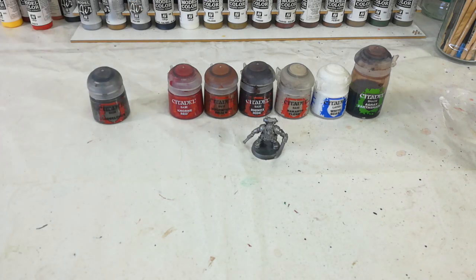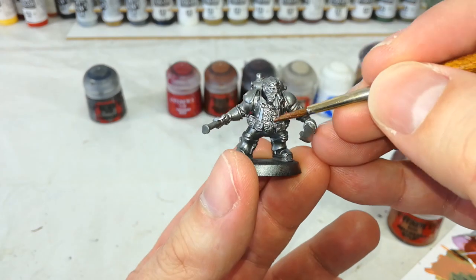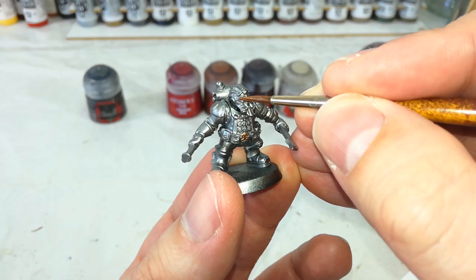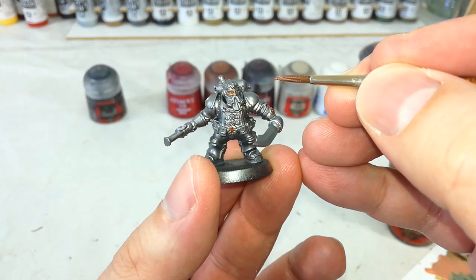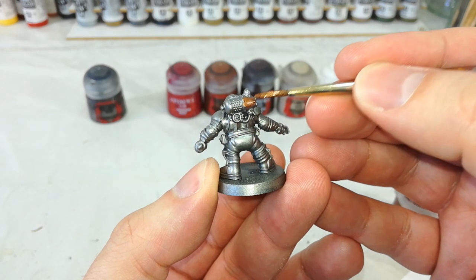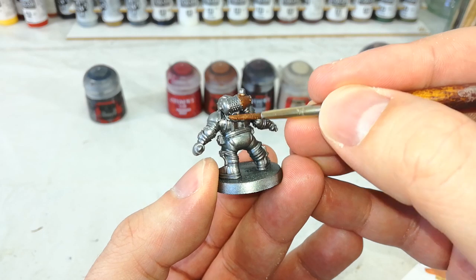We've got the Leadbelcher out of the way. Let's get started with some Balthasar Gold and paint some fancy bits. With your basic Arkanauts, you don't have to do a huge amount of this — just pick out a few icons that you want to really shine. Basically, the more important they are, the more gold they've got on them. You don't need to be too careful, except when you get up around the face. There's this little faceplate in gold, and you can add more of this if you want your guy to be the leader of the company. I do suggest the power plant things have a little bit more brassiness to them, because they look pretty cool to offset all of that silver.